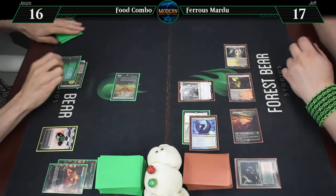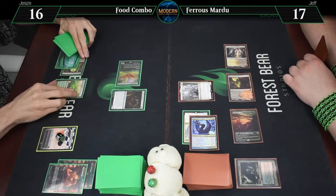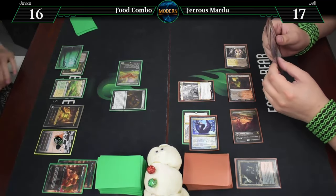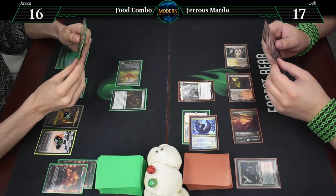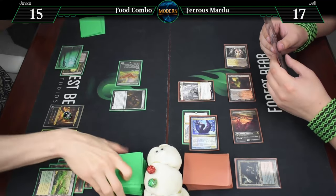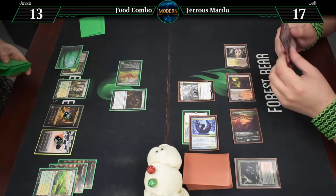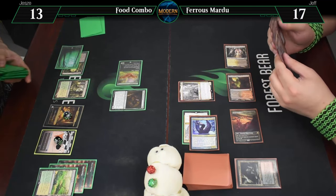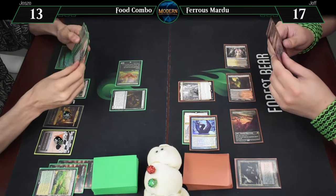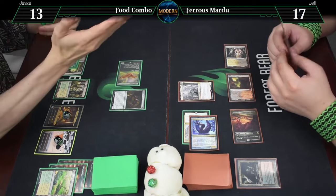Sack a food, tap that for white. Here's a Tireless Provisioner. And then I will play a Windswept Heath - Landfall Trigger. I'll get a treasure. Crack, going to 15... actually going to 13. Facing down a bunch of 4/4s, maybe not the best plan. Get a Temple Garden with that, and I want a treasure - gold. To you.